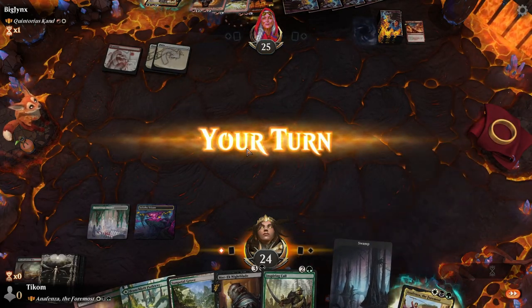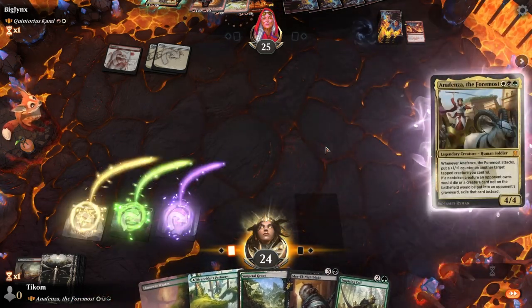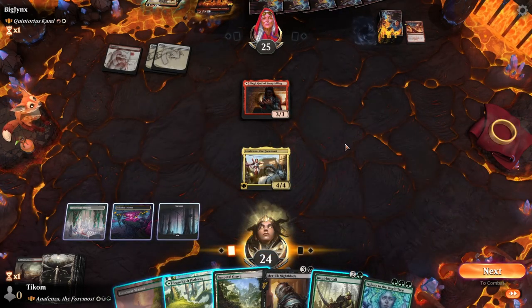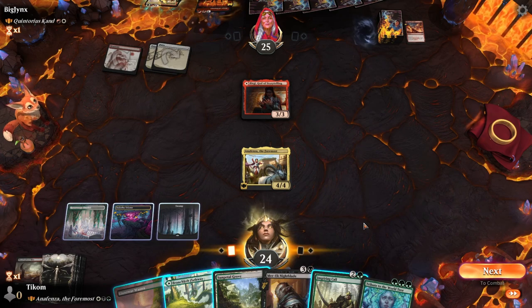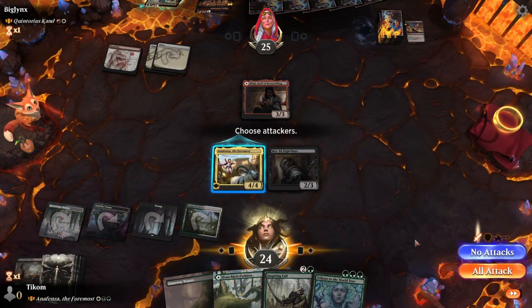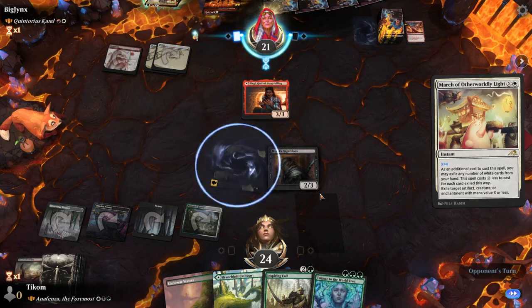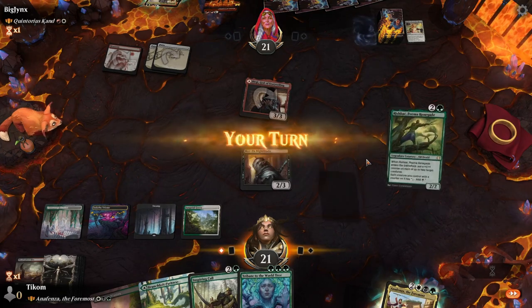Opponent is lighting up the stage for three — interesting. Birgi. Birgi is a problem next turn. We currently don't have any interaction to deal with this Birgi, so he might just play it and go off next turn if we don't find anything. We also can't benefit off our commander because we don't have another tapped creature. The question is do we play the Nightblade or the Tribute? Tribute might just be too slow, so we're gonna play the Nightblade. We attack with our commander — opponent's definitely going to go off this turn, which is very problematic. Opponent chooses to exile our commander, getting rid of Sunfall himself, seeming confident we cannot flood the board.